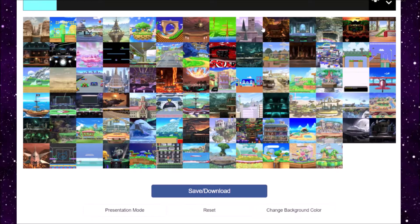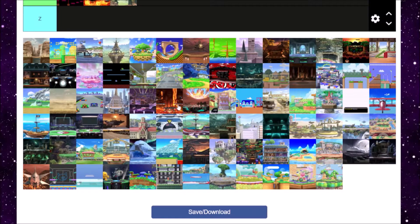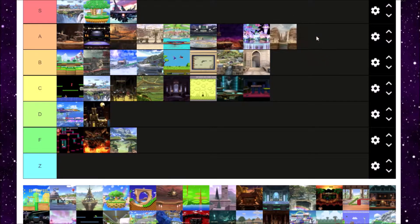Growing up, Ocarina of Time was one of my favorite games. So seeing Gerudo Valley appear in Smash 3DS and Smash Ultimate, I was like, oh, Gerudo Valley! That remix does not disappoint. Gerudo Valley is one of the coolest stages out there — it looks really nice and very faithful to the original. Koume and Kotake making an appearance makes it a little bit better. I love Gerudo Valley — solid A for me, although walk-off blast lines... I'll let it slide just because I love Gerudo Valley so much.